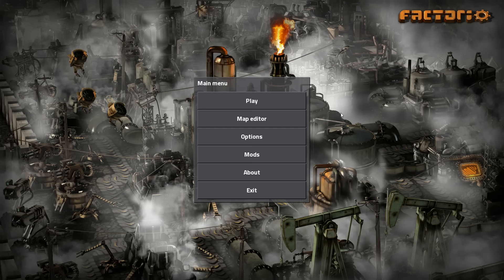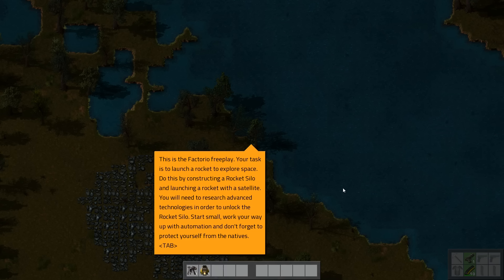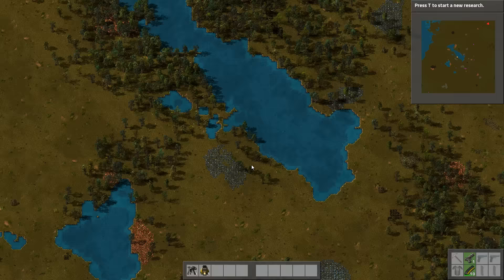Hey guys, a few of you have requested that I start doing a let's play for Factorio, so let's get into that. I'm going to start up a new game, keep everything as it normally is. My end goal is creating the rocket that's going to take me off of this planet. Let's see what kind of map I have here.